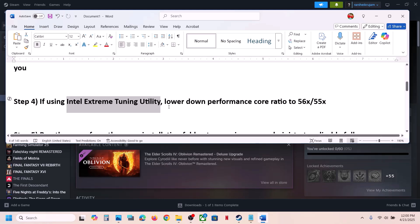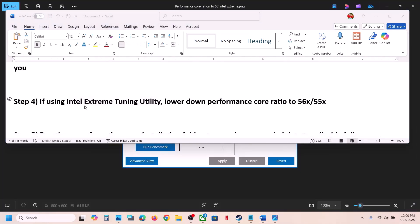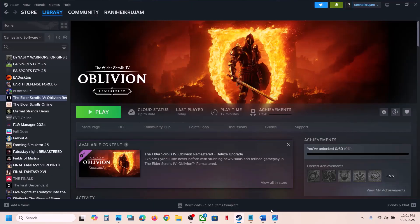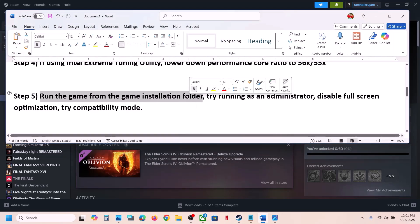If you are using Intel Extreme Tuning Utility software, launch it. Lower the performance score ratio to maybe 56 or 55x, apply the settings, and then launch the game and check.